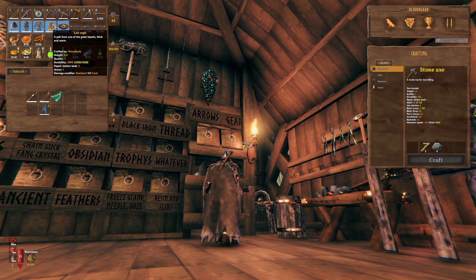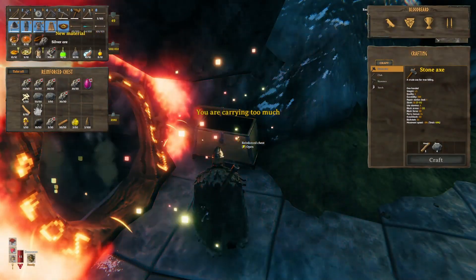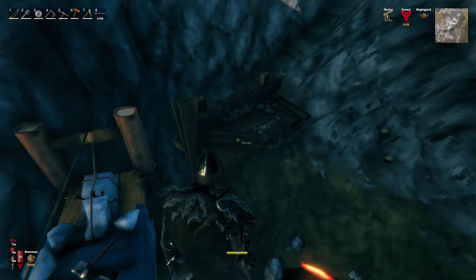That's gonna give us resistance versus frost so we can actually exist in the mountains. You guys see that — I got some silver, and I brought some down as well. It was funny — I ran it down and a wolf followed me all the way to base. I ran a couple loads down.